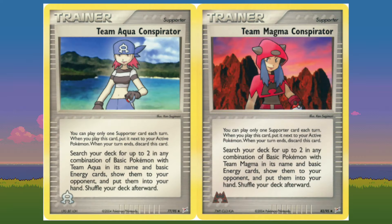From schemers to conspirators — search your deck for any combination of two basic Pokemon with the corresponding team in its name and basic energy cards. More often than not, this is going to function as a team-specific Pokemon Fan Club, but it's nice that you also have the option to just grab an extra energy whenever you're in a pinch if you already have most of your setup basics in play already.